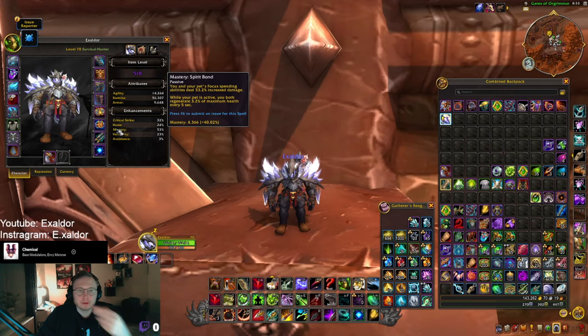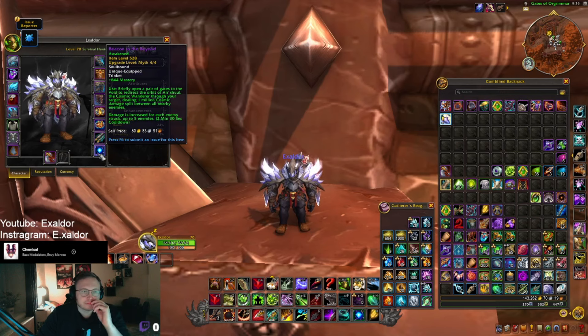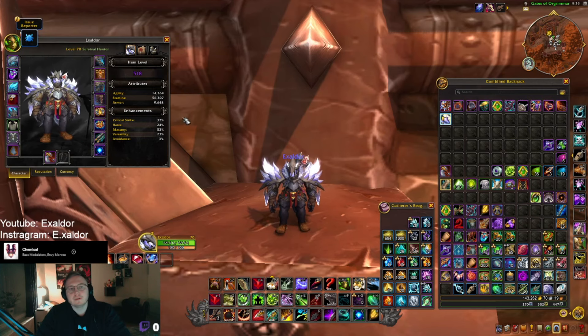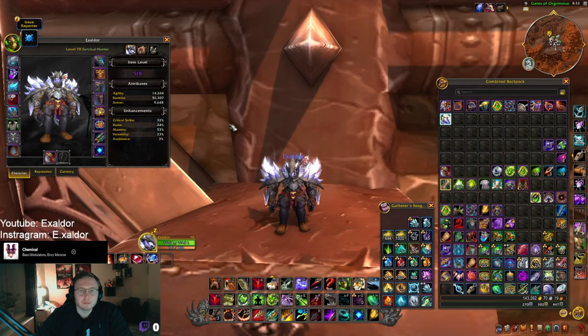I've been opting by switching up — I have this ring with high mastery and some mastery in the tier set — and now I'm at 53% mastery. That's a 20% increase on top of all your spenders, which is basically the two-set bonus again. So I feel like mastery is gonna be a big stat.